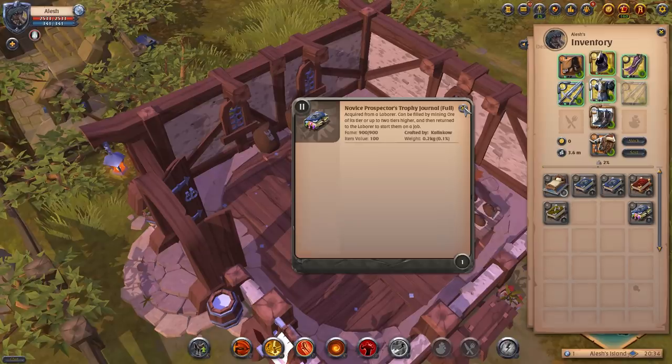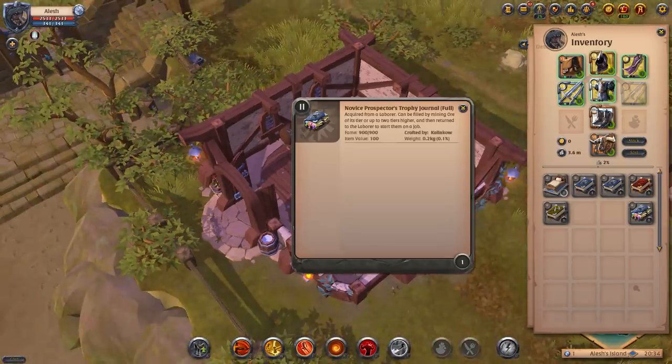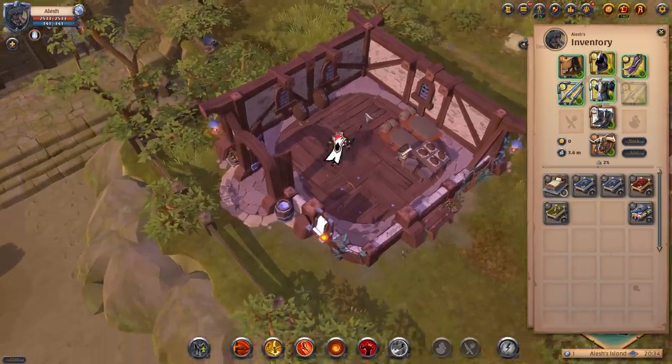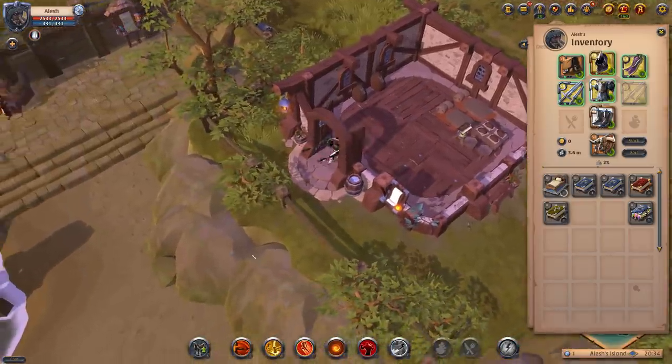For this example, I just bought the tier 2 journal. Good practice is to keep some generous journals and make sure some of your laborers go out and get trophies while others collect resources. That's pretty much all you need to know about laborers. If I missed anything, leave a comment and I'll pin it so other viewers can read the information I missed.